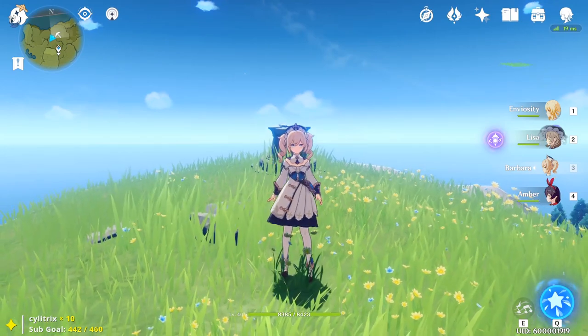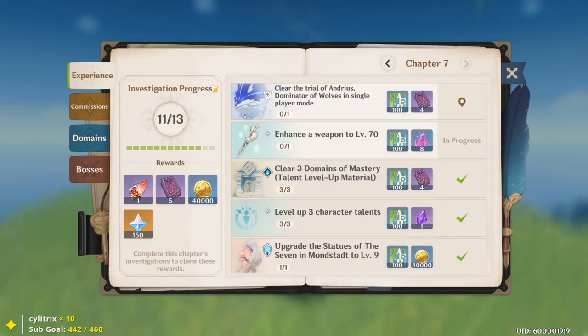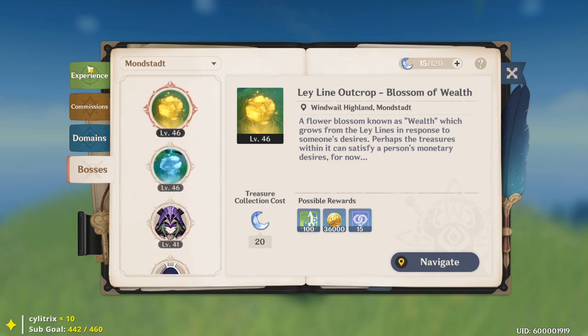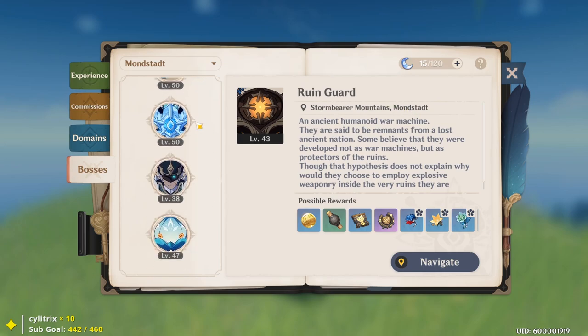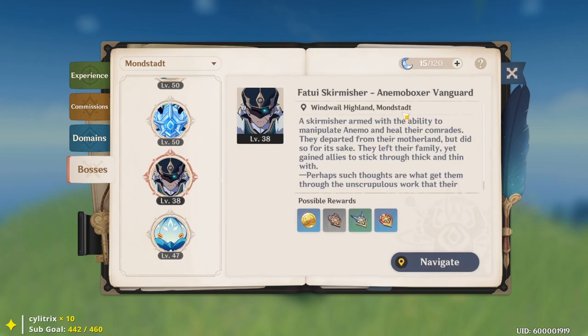Another thing that a lot of people forget is using your Adventure's Handbook. A lot of the time I get asked where a monster is located on the map, but if you open up your Adventure's Handbook and go to the bosses tab, you can see where every single monster is. Just navigate by clicking that and you'll be able to go to them — Cryo Abyss Mage, Ruin Guard. Maybe you need Fatui agents and you don't see them on the list.